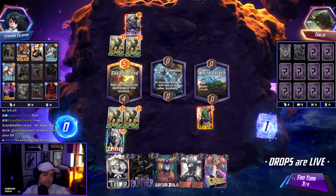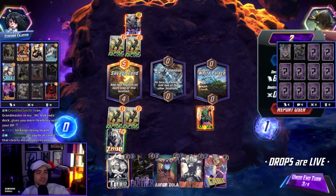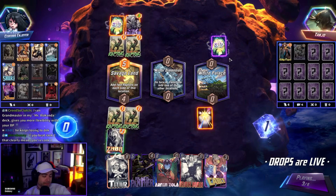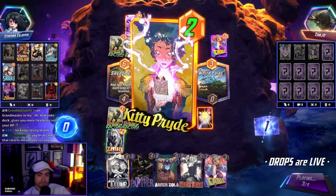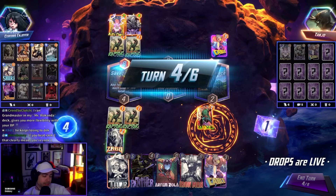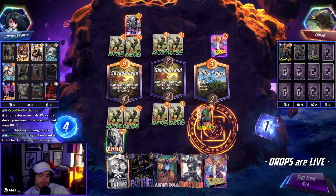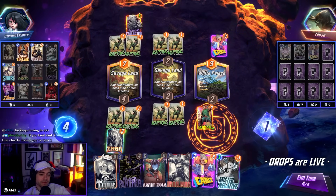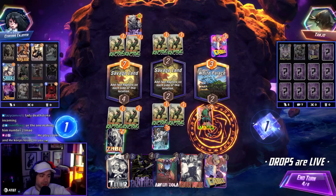Tanjo keeps losing to me. He's washed. Not rank one. They're taking Mr. Negative. I freaking knew it. No, I have my Negative. I just need this into Deathstrike, I guess. It's free.